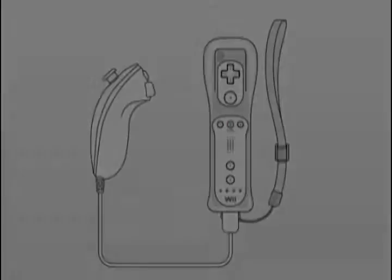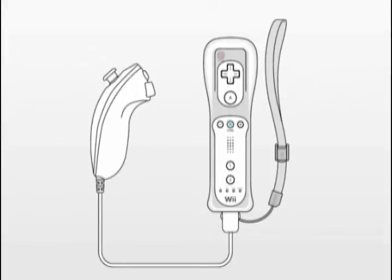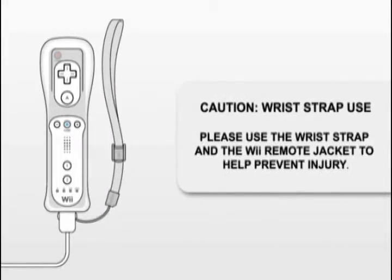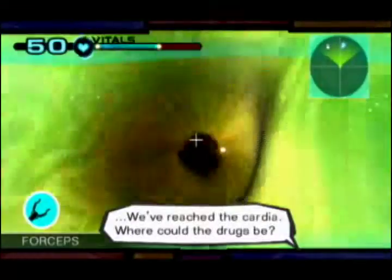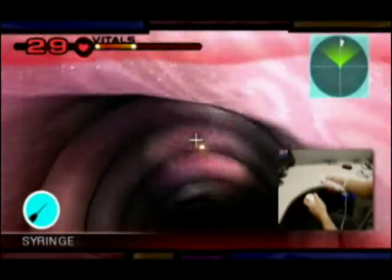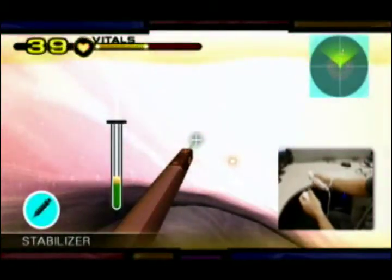To perform each procedure, you will use the Wii Remote and Nunchuck to maneuver the endoscope. Don't forget to properly secure your Wii Remote using the wrist strap and the remote jacket. The endoscopic procedures utilize the power of the Wii Control interface to deliver an immersive, intuitive gameplay experience. Expect to hold your controllers and move your hands in a manner that very closely approximates the careful, precise movements of a real-world endoscopist.